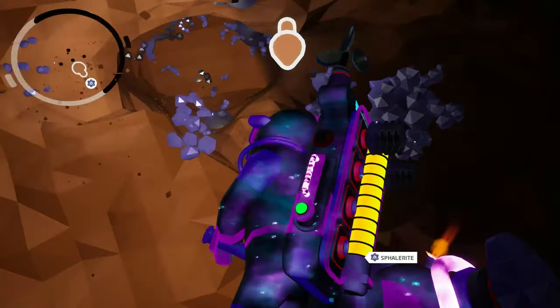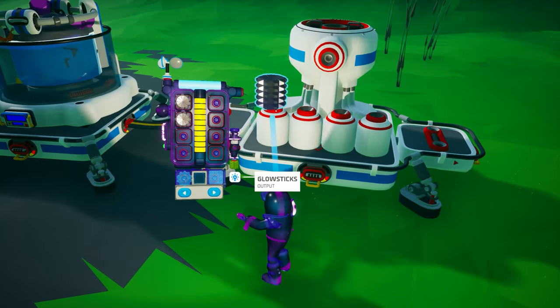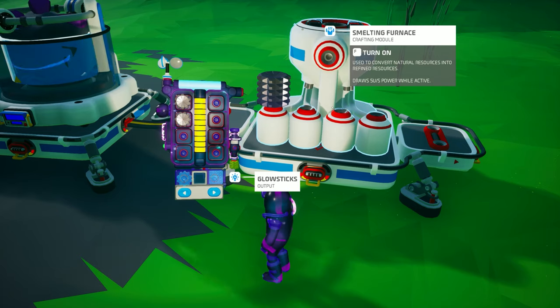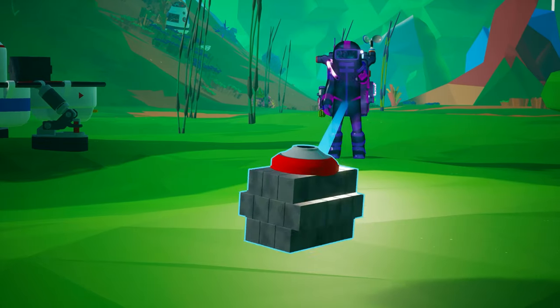By now you surely have a smelting machine. Use it to smelt the Sphalerite into some nice zinc. These two pieces of zinc are all you need for your unlimited byte farm.